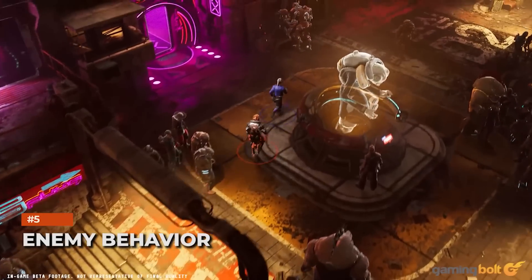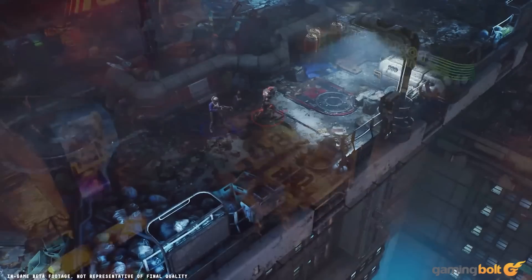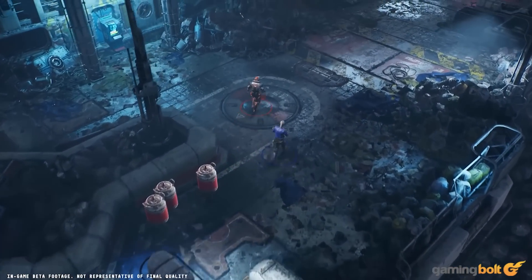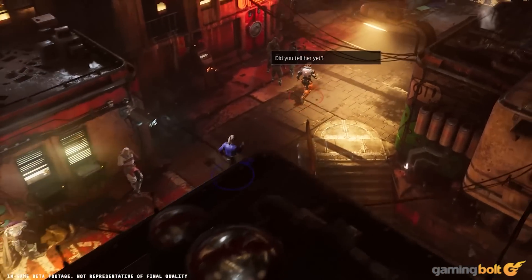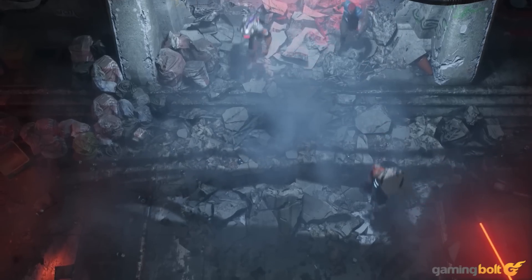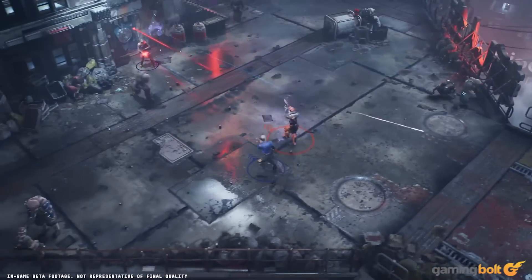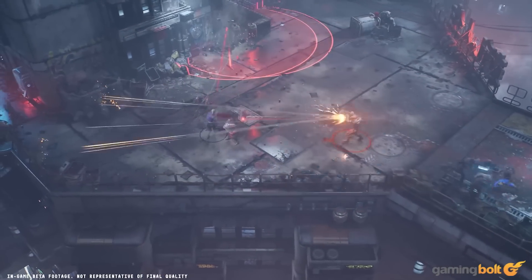Enemy Behavior: What's especially interesting about The Ascent is how enemies behave. You may wander into a district with a group of enemies, but they won't immediately start shooting. Instead, they'll threaten you to leave, which allows for backing off and either taking a more tactical approach or getting the drop on them with some explosives. Due to how the arcology is designed, enemies can spawn from different locations, sometimes busting through walls. While some will fight from a distance, others will rush your location, constantly keeping the player on their feet. Another nice touch is that when a fight breaks out, non-hostile NPCs will run away and seek cover, thus adding to the overall chaos.